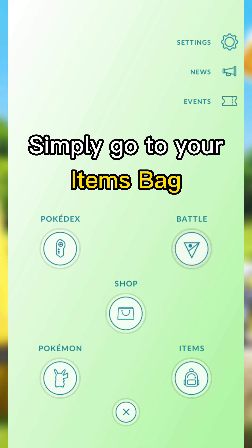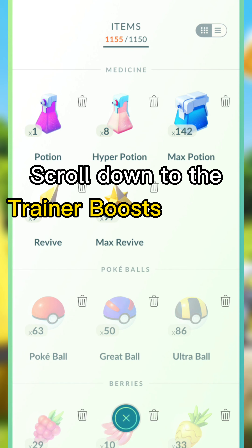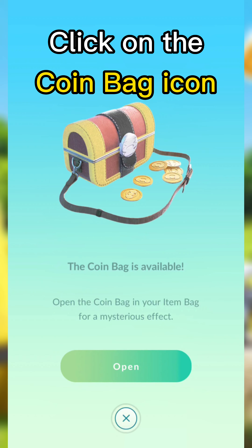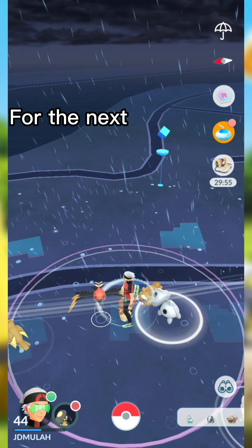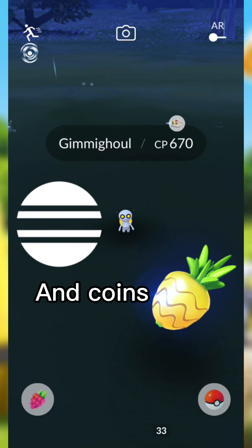To activate it, simply go to your items bag, scroll down to the Trainer Boosts section, click on the coin bag icon, and then click Open. This will officially give you access to Gimmagool spawns for the next 30 minutes, where they'll pop up once every minute and provide some candy and coins when they're caught.